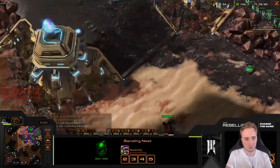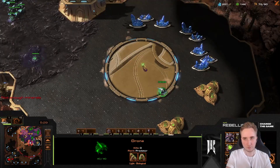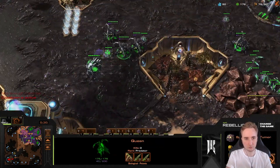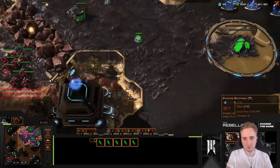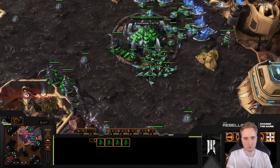We go for bane speed since we went Lair, then 4 gas and double evo chamber, starting with ling-bane only. Kalazur doesn't have high-ground vision here — he just heard the sound of the rocks being attacked and hit the rocks, which is really cool. He managed to hurt some zerglings, but we're pretty far along with the rock clearing process, so I don't want to risk losing any zerglings for it.